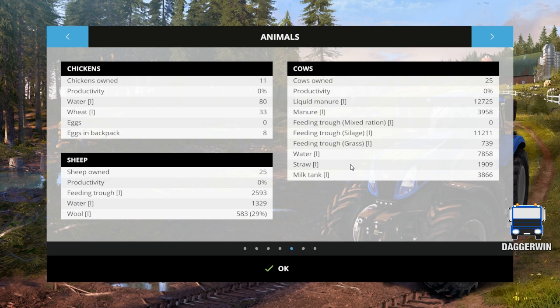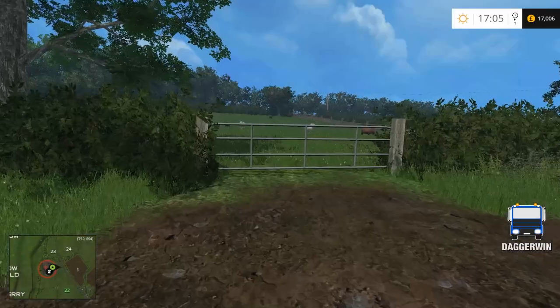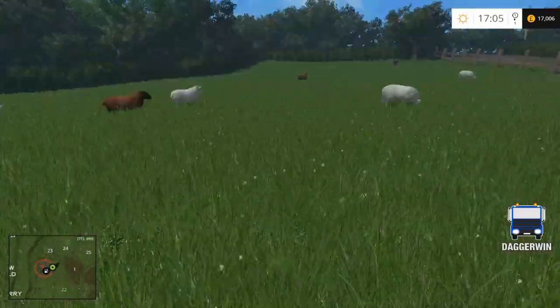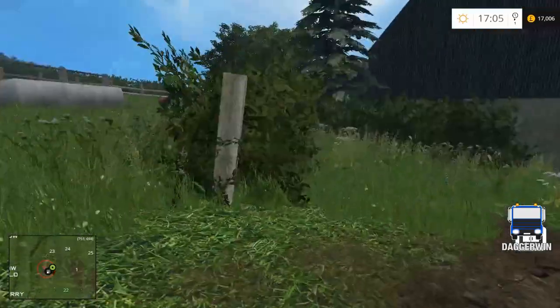The cows will have to have some straw and the milk will have to be sold as well. The chickens — let's just have a look at them. We don't have many of them so I wouldn't expect too much. We've got a few eggs in the backpack but otherwise there isn't really much to do with that. And finally the pigs — okay, we have no pigs, that's really weird. That should have saved. We did buy a load of pigs. Oh well. Yeah, they're fine, they should be good for a few more days yet.